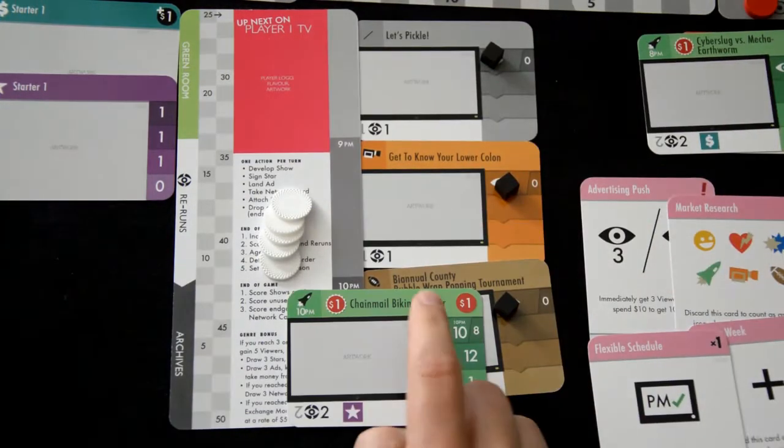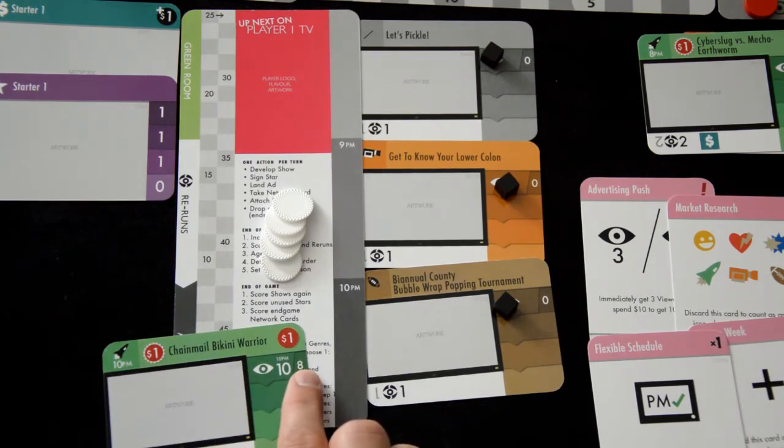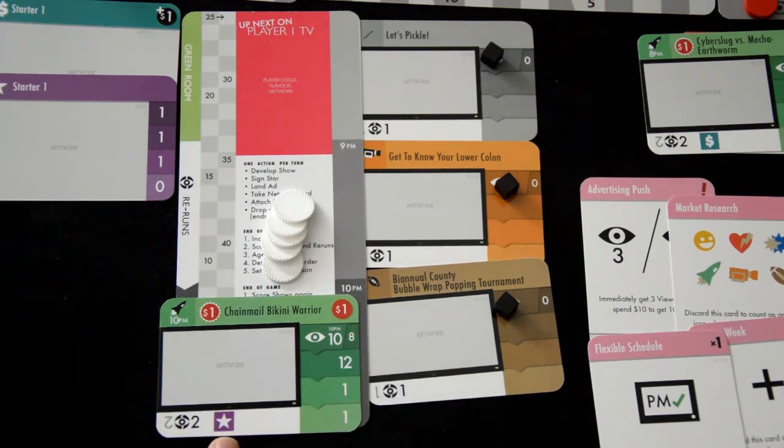Show card: the far right shows desired time frame. If your show doesn't meet the desired time, use the second number. There's also viewers per season, price, end of season cost, prerequisites, and genre and rerun value.